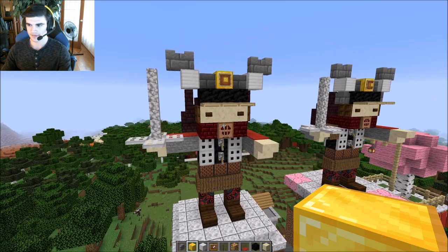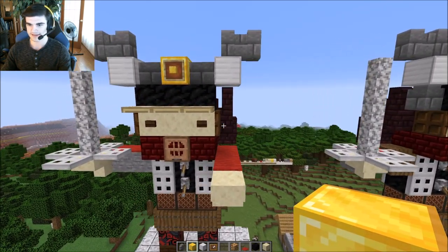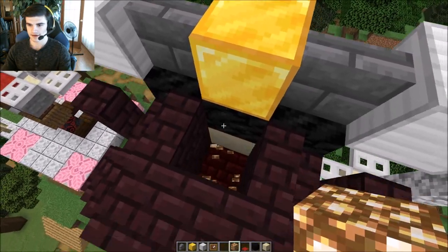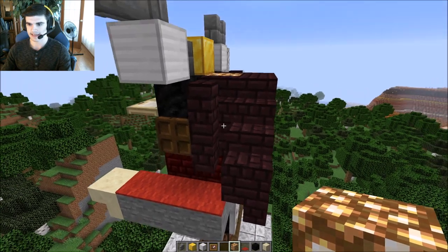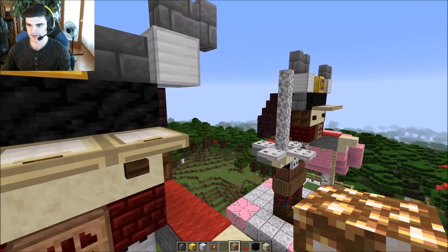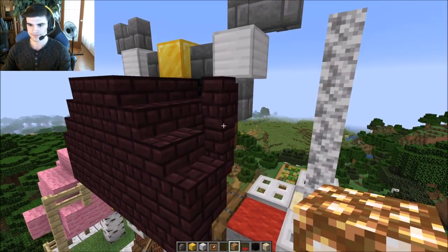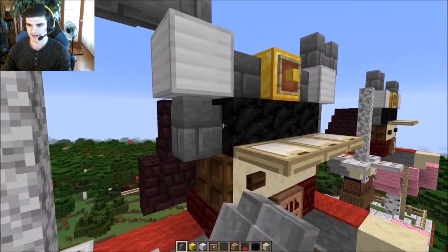I believe we're done. Did I get it? The glowstone — right there. I see what I did. You can leave it like this if you want — I think I actually like this version slightly better, with just the wall here. Actually no — I lied, I'm a liar. I like it here. So there we go.